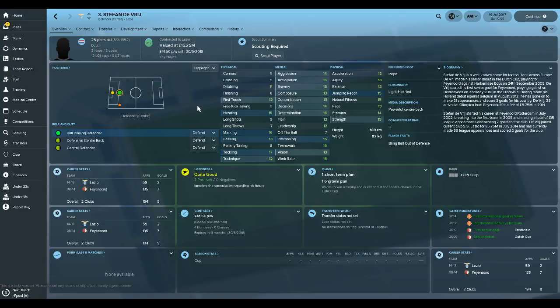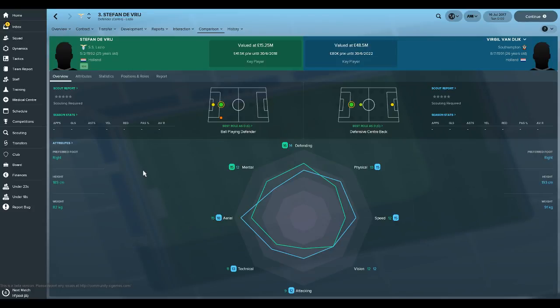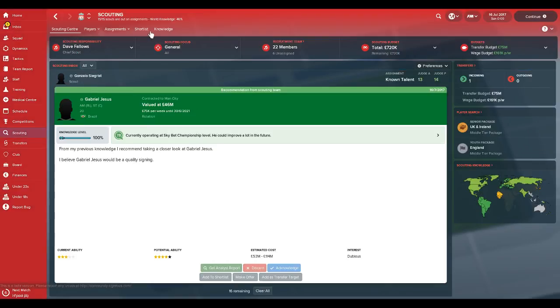For some reason De Vries did not save on the shortlist, but here's De Vries anyway - a much cheaper option than Van Dijk. Let's compare the two. De Vries is very much a discounted version of Van Dijk - Van Dijk being the blue one. If you look at De Vries, his mentals and defending are better in some areas, but if you look at aerial ability and speed, Van Dijk is a lot better. I'd say these two are quite interchangeable. If you want something more realistic to real life, sign Van Dijk; if not, buy De Vries, which is who I bought on my LFC beta save.